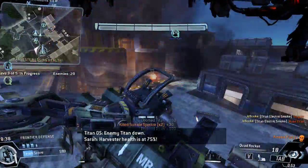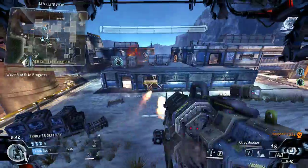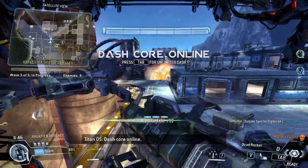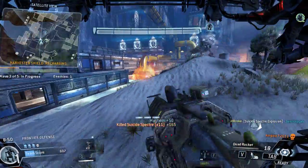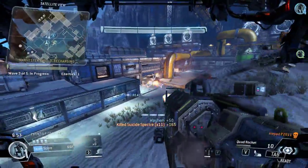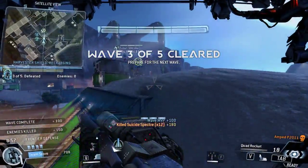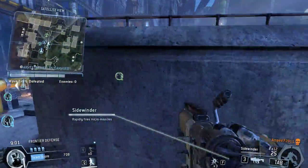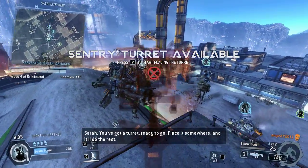Harvester health is at 75%. Team, that's 100% — get some hits. Team, we just lost a pilot out there. Okay, team, it looks clear from up here. You've got a turret ready to go — place it somewhere and it'll do the rest.